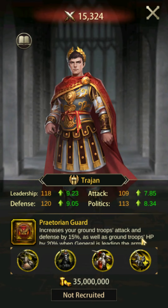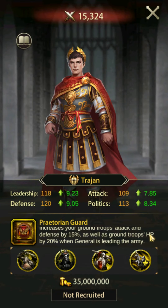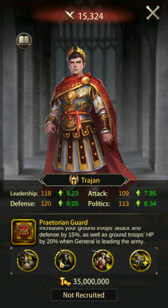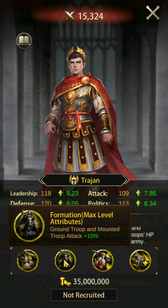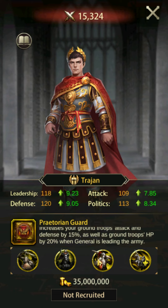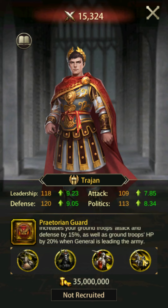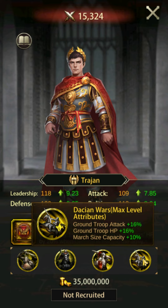Trajan is an excellent general that should be used for ground troop marches. His skill Praetorian Guard buffs ground troop attack by 15%, ground troop defense by 15%, and ground troop HP by 20%. While there are stronger offensive ground troop generals out there, Trajan can also be used defensively and as a wall general, making him an excellent choice.